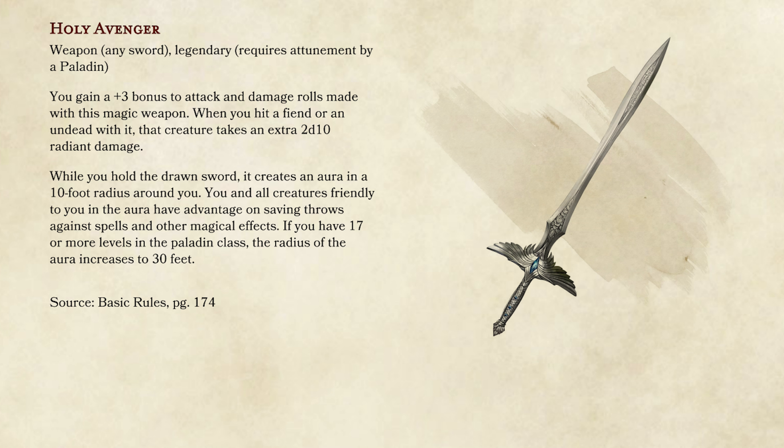This is where I'd normally pump the brakes and say this is your weapon for the rest of the game if you want it. However, for DMs who like to experiment, there is the Holy Avenger — the be-all, end-all paladin anti-undead weapon. It's like a normal longsword except it's plus 3, which is huge. When you strike an undead, it does 2D10 additional radiant damage. On a crit, that's 4D10, and by the time they get it, they'll have 3rd or 4th level spells — so you can divine smite on top, getting something like 4D10 plus 5D8 or more on a crit. It's an insane weapon. I gave it away in my Waterdeep campaign after 175,000 gold from a heist, and it's borderline game-breaking. I'd say level 12-plus for this one.